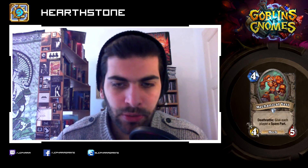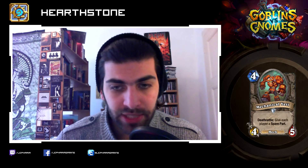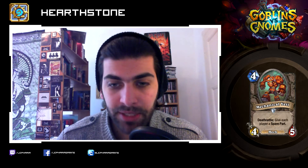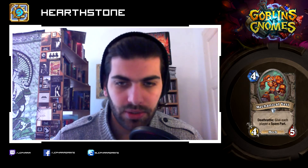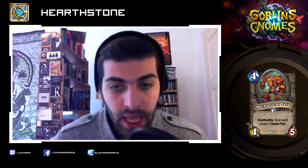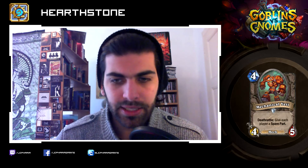Mechanical Yeti: four mana, four-five. Deathrattle gives each player a spare part. That's a Chillwind Yeti stat-wise, which is a very nice minion as you all know. The Deathrattle is a symmetrical effect so keep that in mind, but I think it's an improvement to the card because the spare parts are not very powerful — they're kind of nice, but not that powerful. And you get one as well, so they cancel each other out. It's also a mech, so it synergizes with mechs — there's no point in playing a Chillwind Yeti in your mech deck if you can play a Mechanical Yeti.